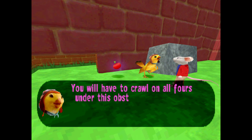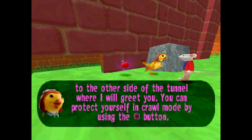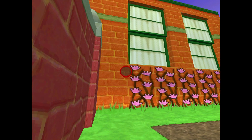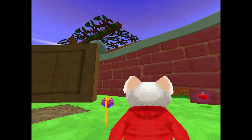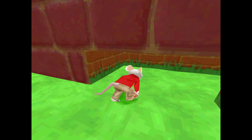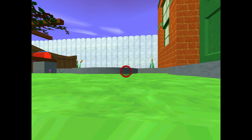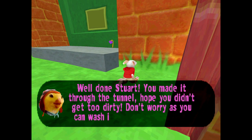I feel like they got inspired by Crash as well. 'On all fours under this obstacle, Stuart. Just walk up to the entrance and you will enter crawl mode. Then crawl to the other side of the tunnel where I will greet you. You can protect yourself in crawl mode by using the throw button.' This game was on multiple platforms — not sure if it was on PC. You got a cool little area. You crawl through like this — this was always fun. It always goes to first person. 'You made it through the tunnel. Hope you didn't get too dirty. Don't worry as you can wash it off in the pond over there. Just go over and jump in.'